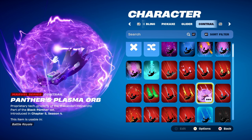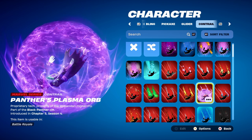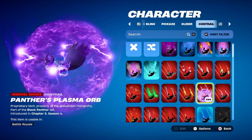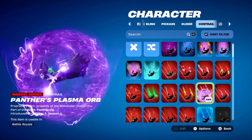The contrail is from this season's Battle Pass, which is Panther's Plasma Orb, part of the Black Panther set, and it's Shuri's Contrail. It works nicely for the purple design, but you can use any other contrail that's purple themed — it would work nicely. This is actually my favourite one from this season's Battle Pass.